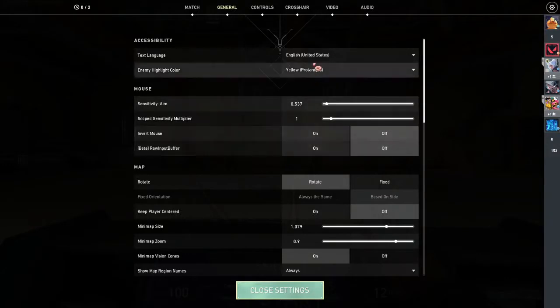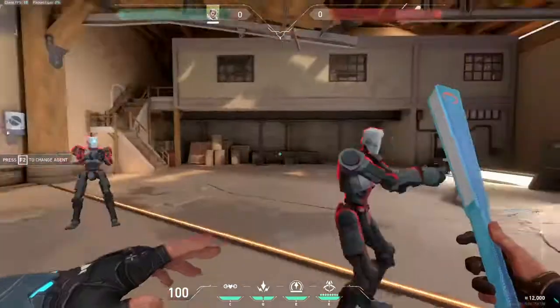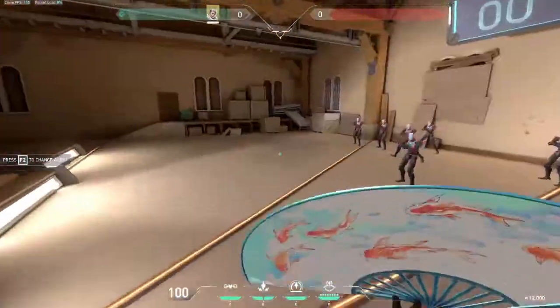But yeah, that's pretty much how you can change the enemy's highlight color in Valorant. I hope this tutorial was helpful for you guys.